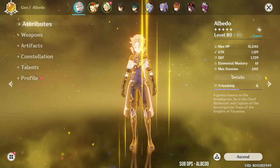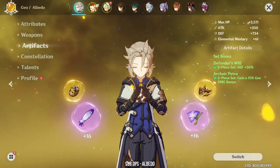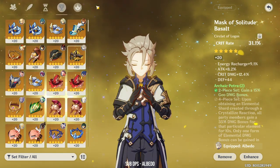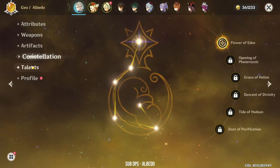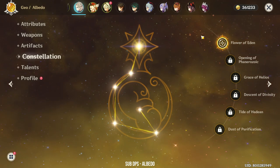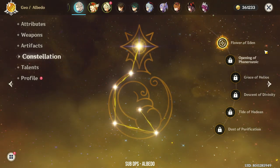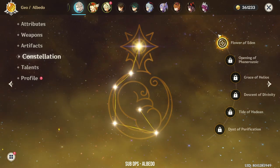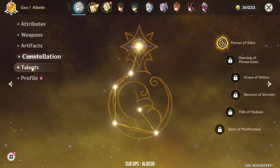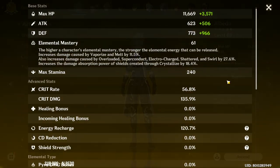Next we have Albedo. Albedo is using the Harbinger of Dawn with Defender's Will and Archaic Petra set. I didn't upgrade him to Noblesse because I didn't see the need to. He's at Constellation 1 — funny story, I actually didn't aim for Constellation 1. I was only aiming for C0 when I pulled him, but within a single 10-pull I got 2 Albedos. So he's the only banner character I have at Constellation 1. He's at Talent level 8 and 6.